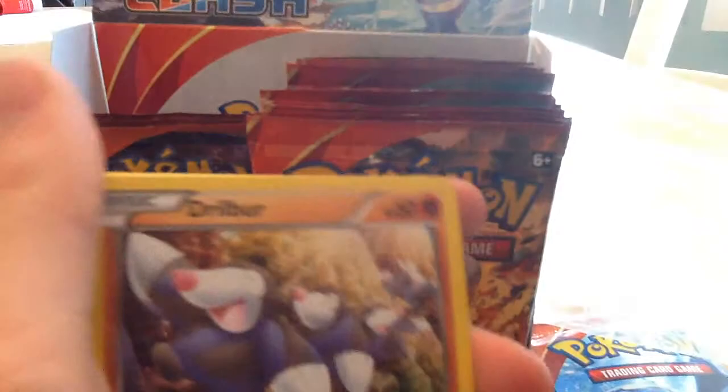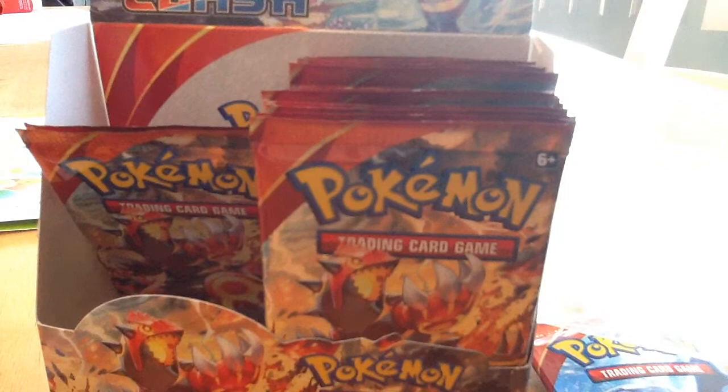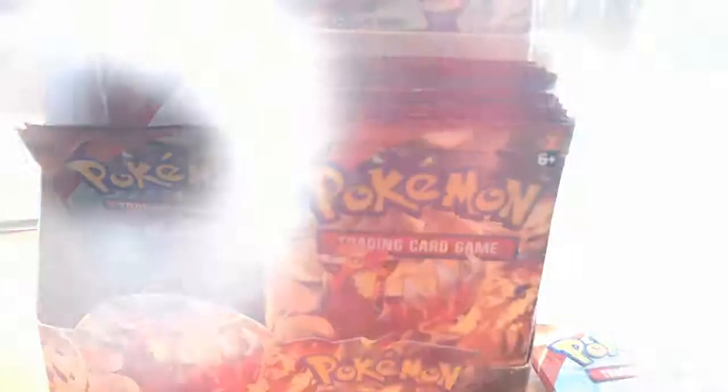I just started hitting them on my iPad to get them out. Solrock, Drillbur, Nosepass, Combee, Nidorina, Rough Seas, Floatzel, Energy Retrieval, and a Diggersby — non-holo rare. I've only got three holos but I did get two megas, so I'm not going to be complaining.